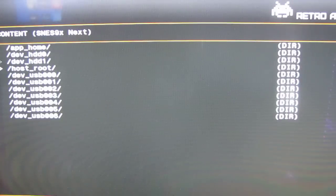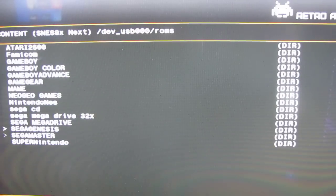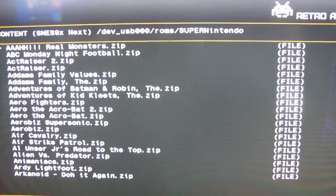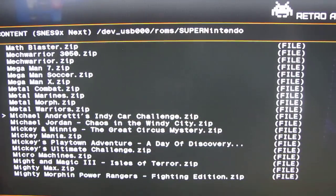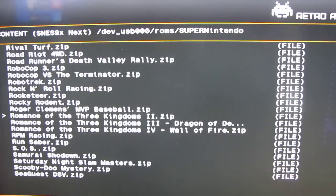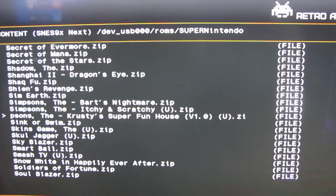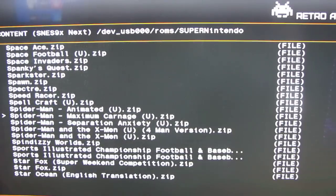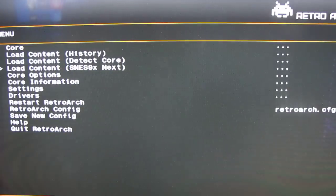It's over 10,000 ROMs. I select Super Nintendo and there you go — all the Super Nintendo games that ever came out, every last one of them. The only system I haven't seen on YouTube put on a modded PlayStation 3 is a Nintendo 64 emulator — that's what I'm really waiting on. If you see a game you want to play, just press X on it and it'll load.